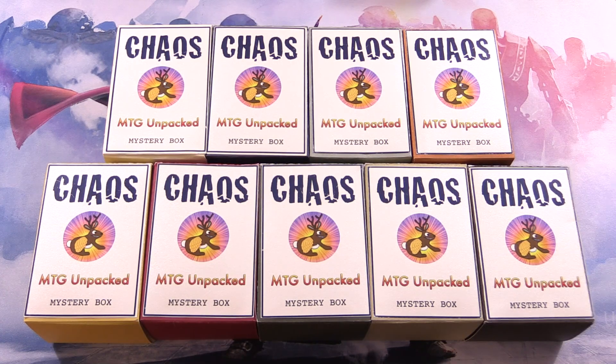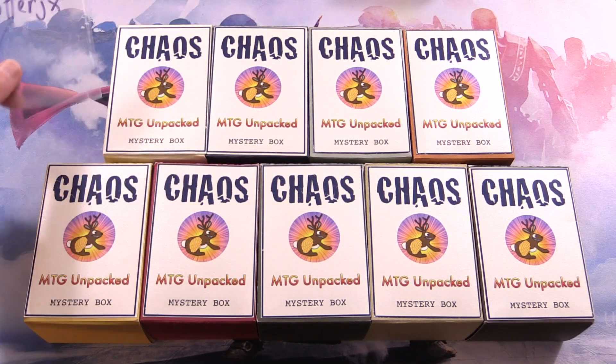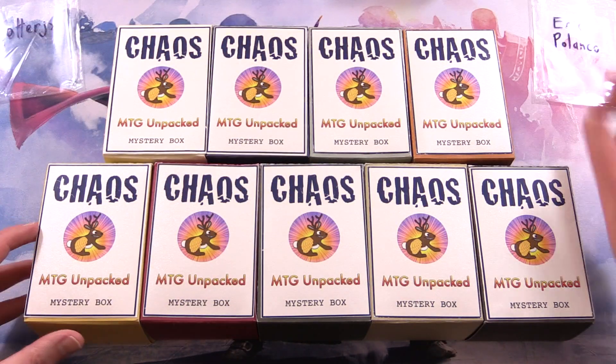Today on MTG Unpacked, it's time for a double dose of chaos. We're cracking open two chaos mystery boxes — these are my vision for how a chaos mystery box should be. Today's patrons are Otter, JX, and Eric Palanko.